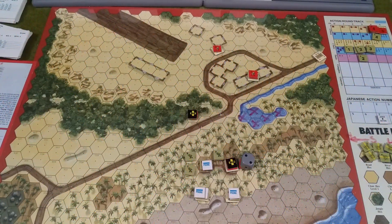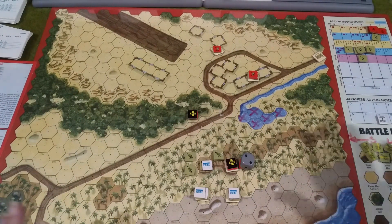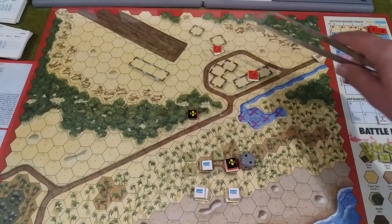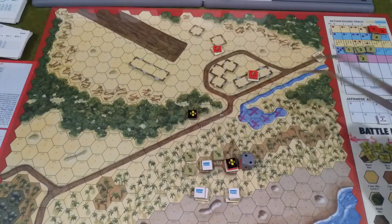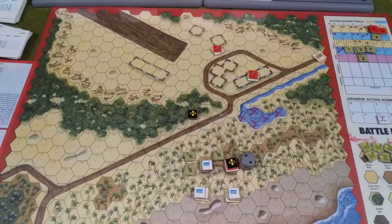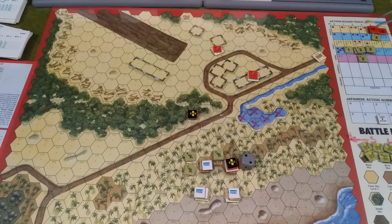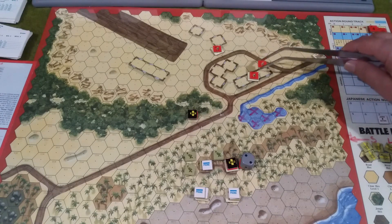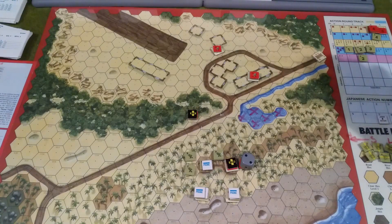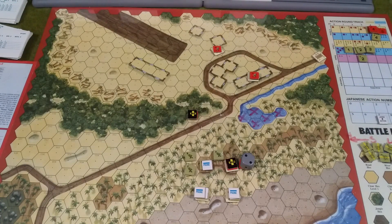G'day all, welcome back again to Dad vs. Son and our playthrough of Battle Hymn from Victory Games. We are still in rounds due to the fact that we still have active Japanese on the map. We have the Chief of Air Ops over here with an idling Zero Fighter, an officer and the chief engineer, and a light tank. All of them have two activations and we'll be going first.